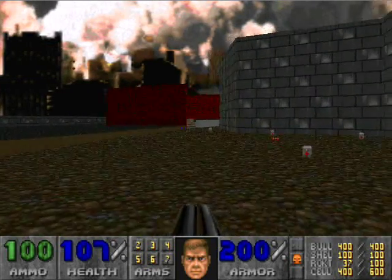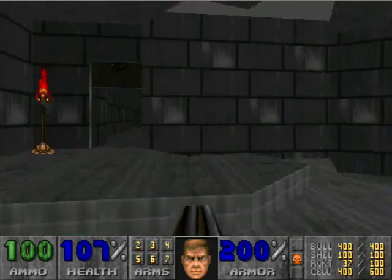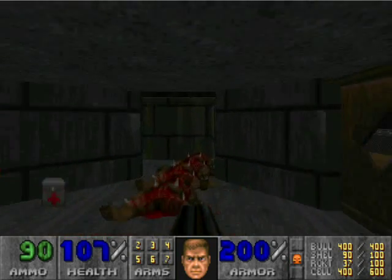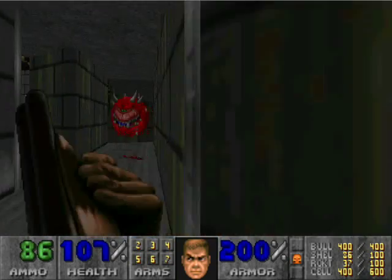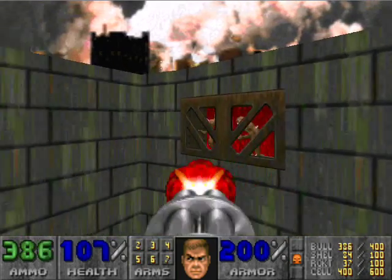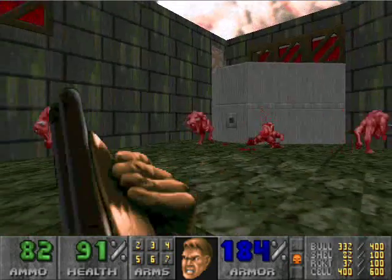Remember those steps? This whole map is just complicated, but once you actually figure out where you're going, it's not too bad. Here's another secret — walk in here, don't worry about the blur sphere. Make sure you shoot that wall, because if you shoot that wall it raises that platform up, which if you get stuck down there will lower that platform.